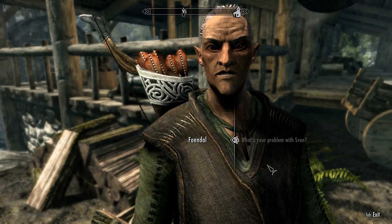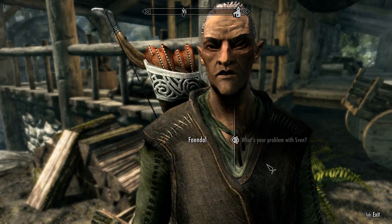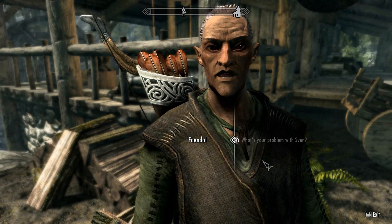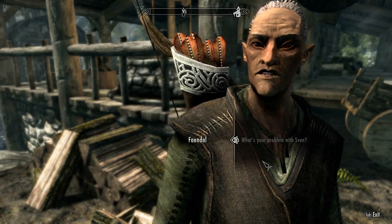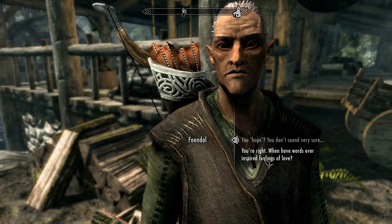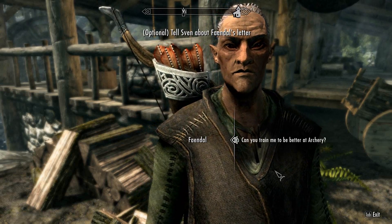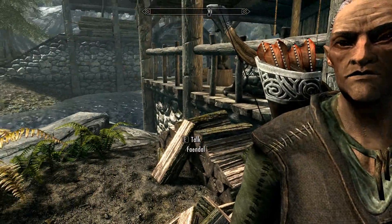He's a bard, so he says. Occasionally he finds time to do his job here at the mill. He thinks his ballads and sonnets are going to convince Camilla Valerius to marry him — as if she would say yes. An intelligent, beautiful woman like her wouldn't fall for that nonsense. Sounds like he's jealous. So he wants us to help him get rid of her other suitor. We could get some archery training here, but never mind this.